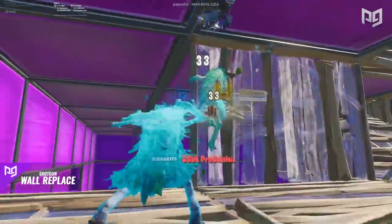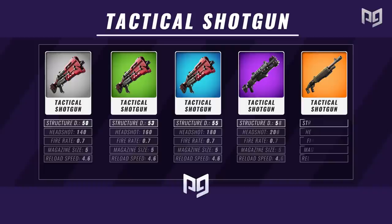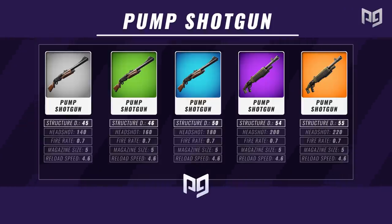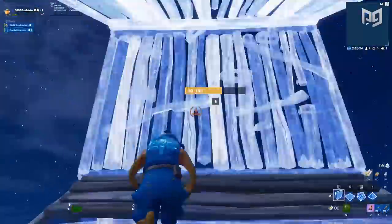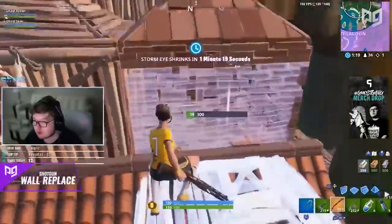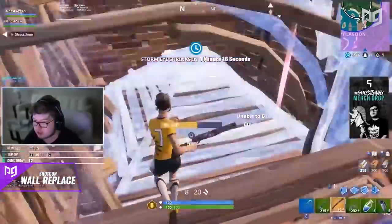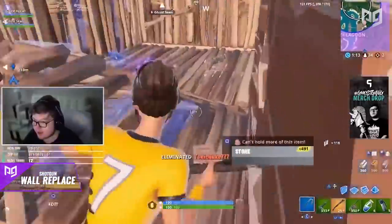A few numbers to note: the structure damage values for Fortnite shotguns — for tactical shotguns, gray to gold is 50, 53, 55, 58, and 60. For the pump it's 45, 46, 50, 54, and 55. If their wall is below the damage value for your shotgun, you can quickly shoot it and replace it. Here's a clip of Ghost Aiden using his shotgun to easily replace an opponent's wall — from season 8, but it still shows the same technique used in Chapter 2.